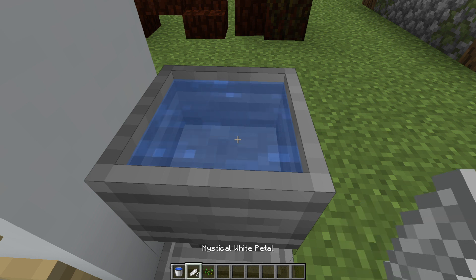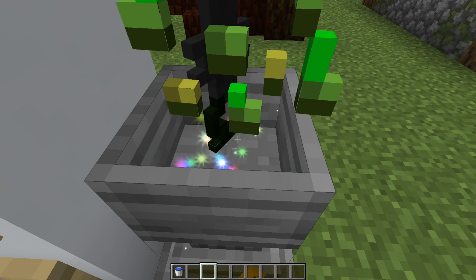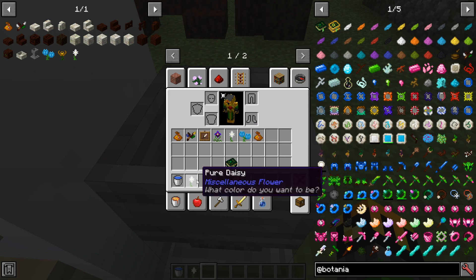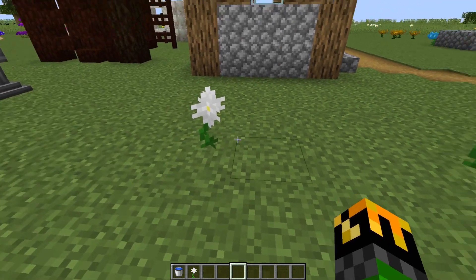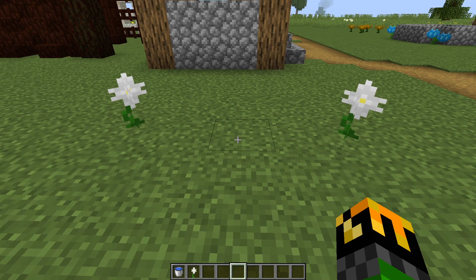To make it, simply take any combination of four white petals or mushrooms into your Petal Apothecary, take your seeds, and now you have your Pure Daisy. After you place it on dirt or grass, what it does is it can turn one type of block into another without the use of mana.